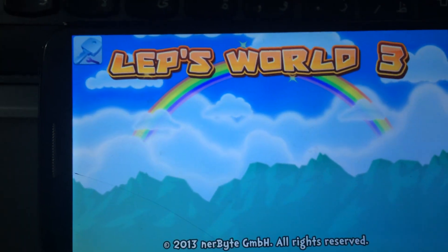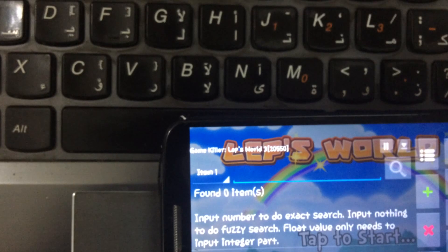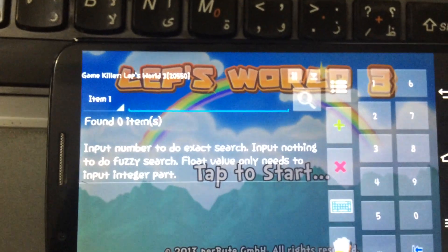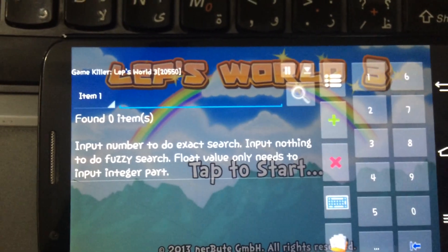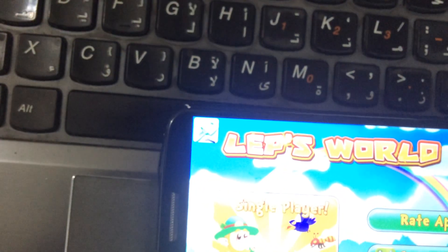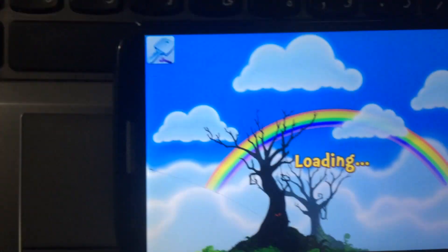Now I open up the app. This is what Game Killer is. If you've used a computer, you may have used Cheat Engine — version 6.5 or whatever — it's the same like this. With Game Killer, you can change in-game values.